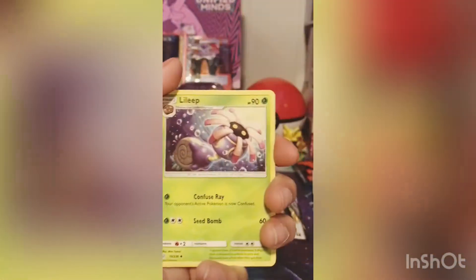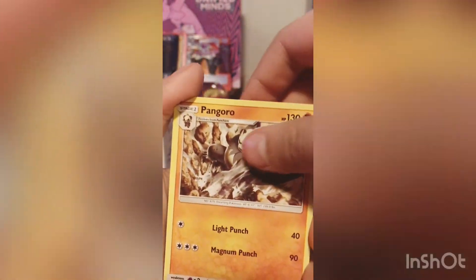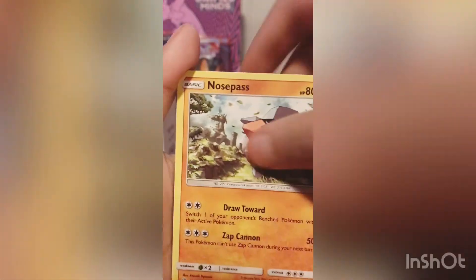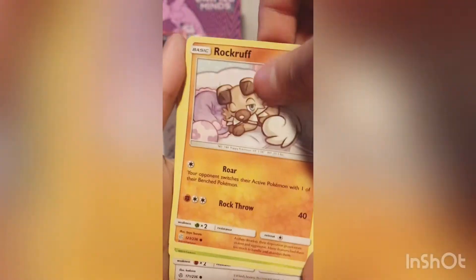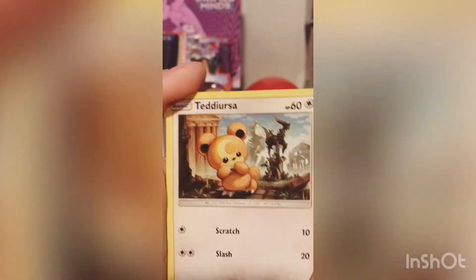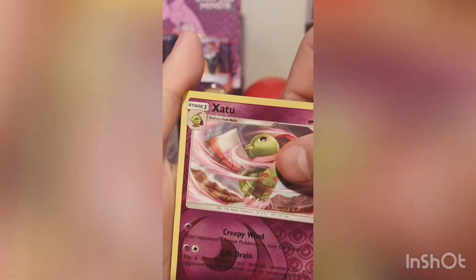Four from the back. Energy, Lilipup, Lilipup, Jolteon, Pangoro, Nosepass, Snorunt, Rockruff, Deerling, Teddiursa, Xatu, and a GX — Vileplume GX! Let's go baby! I'm going to sleeve this one up in our beautiful sleeves and put it in the background.